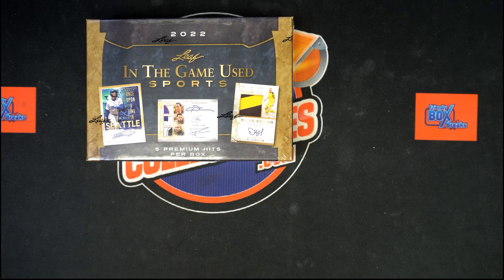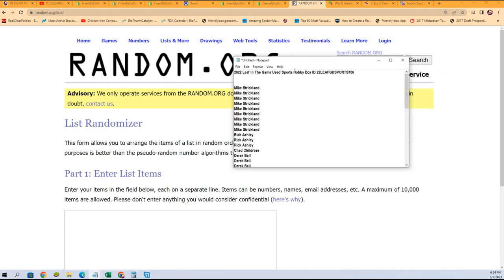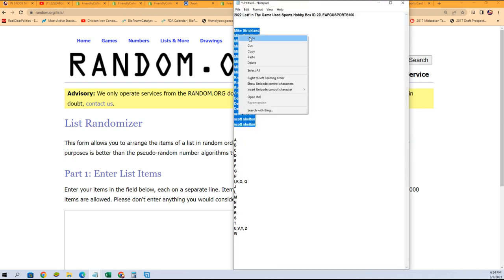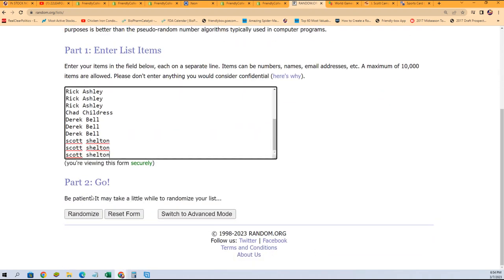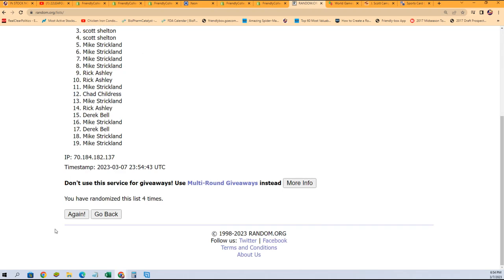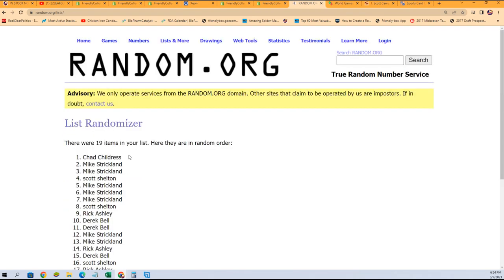Let's go! We're looking for a big hit. This is In The Game Use Sports. First thing we're gonna do is find out who gets which letters. This is a last name letter box break — you random each list seven times and stack the lists up side by side, that's how you get your letter. A lot of big names in those two lists, it's multi-sport as well. Lucky number seven — the first random is finished.